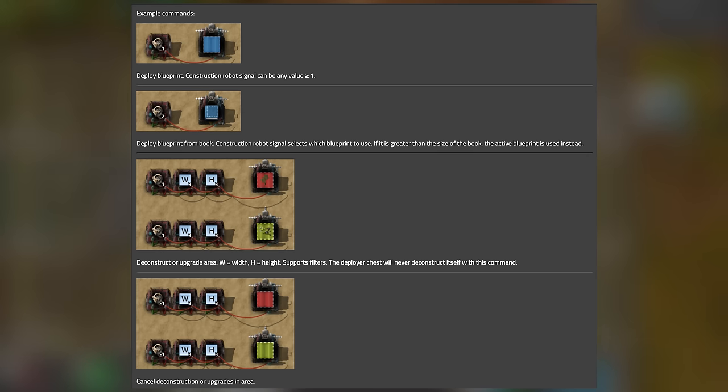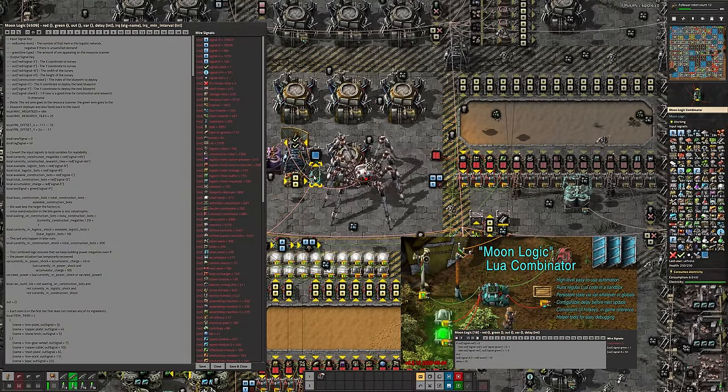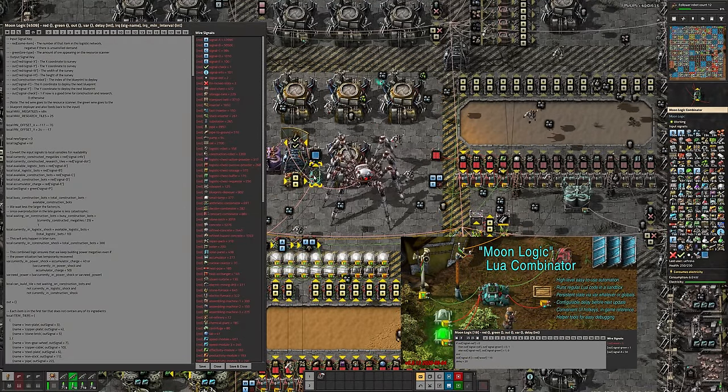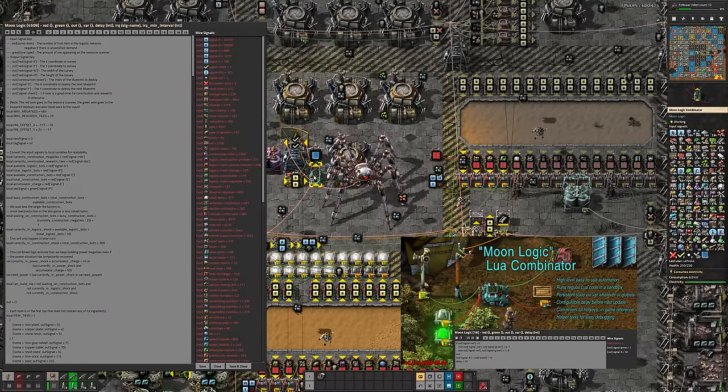So to make a self-expanding factory, you'll need a book of Blueprints to lay out, and an automated way to tell the Blueprint Deployer which one to deploy. I'll get into what's in my Blueprint book in a moment, but for the logic I used the MoonLogic Combinator mod, which provides a combinator that can be programmed in Lua. This allowed me to write a sophisticated algorithm without having to build acres of combinator setups.